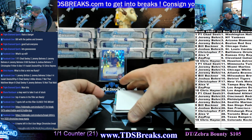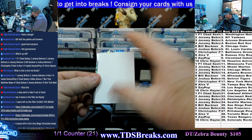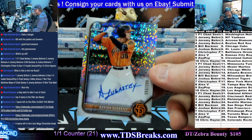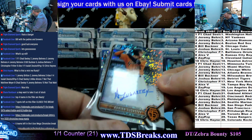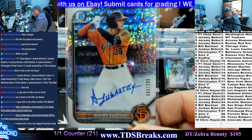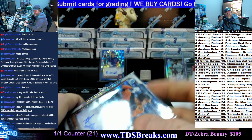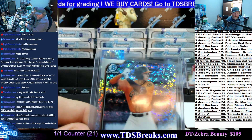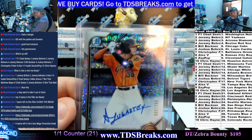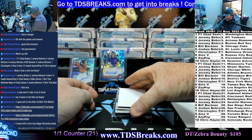Alright, first up in box two: Adrian Sugasti, 93 of 299 — let's go! Going to the San Francisco Giants. Who's got the Giants? Josh Berns getting that one.